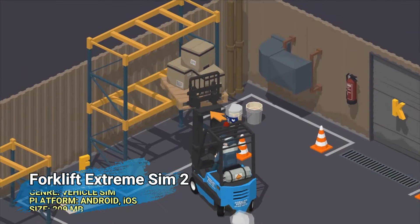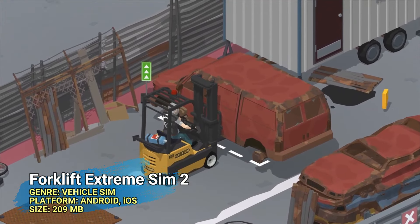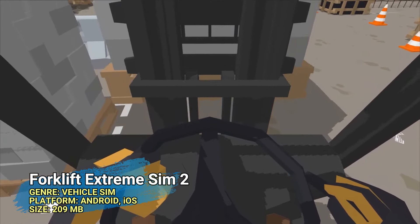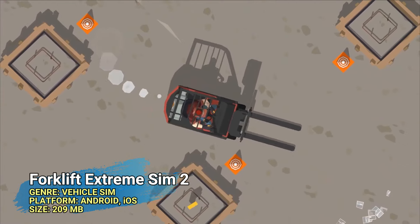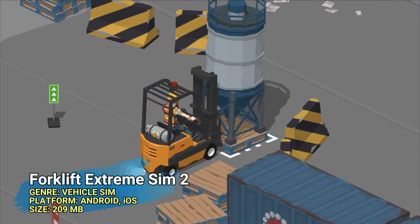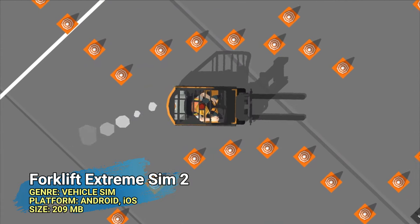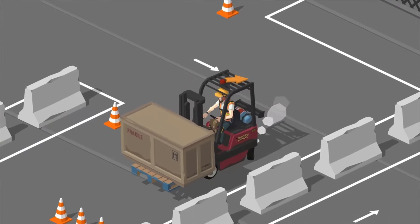Get behind the wheel in Forklift Extreme Simulator 2, available on Android and iOS. This vehicle sim lets you master the art of forklift operations. With pretty realistic physics and some challenging levels, you'll transport goods, navigate obstacles, and improve your skills. It's a must-play for sim game enthusiasts. The game is no more than 200 megabytes, it's free, and you can play it either offline or online to watch ads.